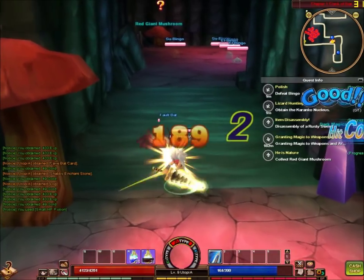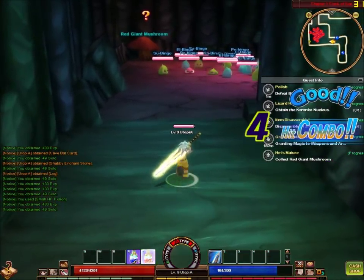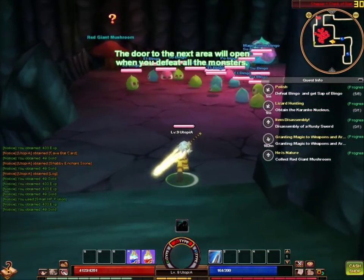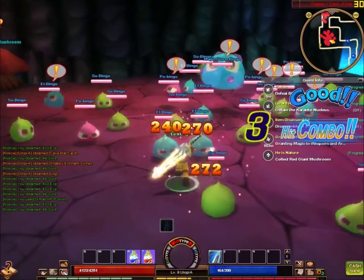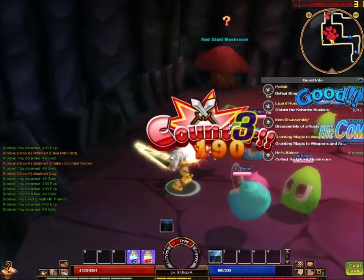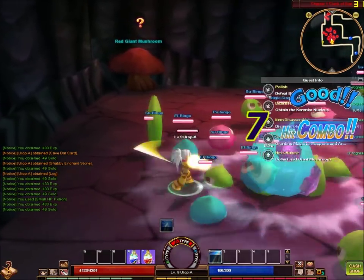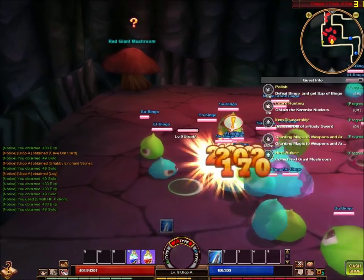The swings are terrible. In Dragon Nest, the character jumps when you swing — if you're too far away, he'll lunge towards the monster when you attack. In this game they don't. They literally just stand where they are and swing. And there's a ton of freaking slimes.